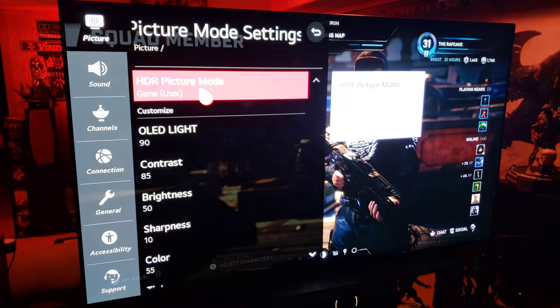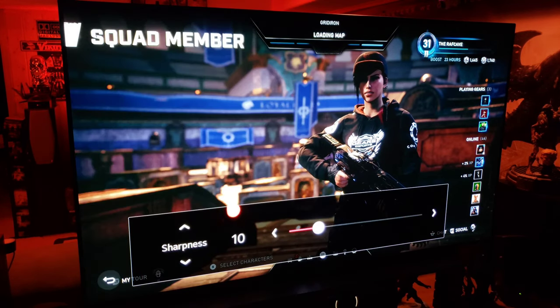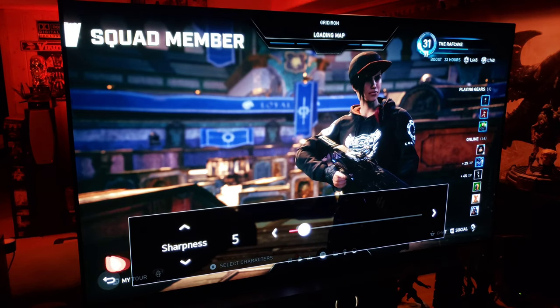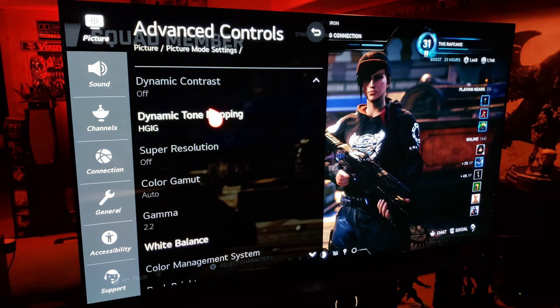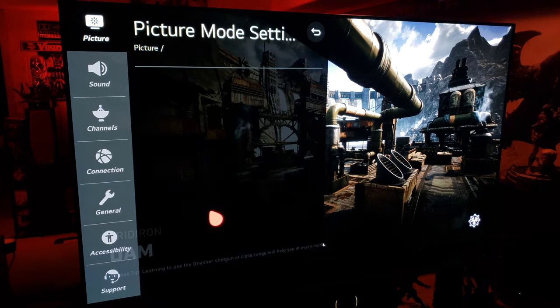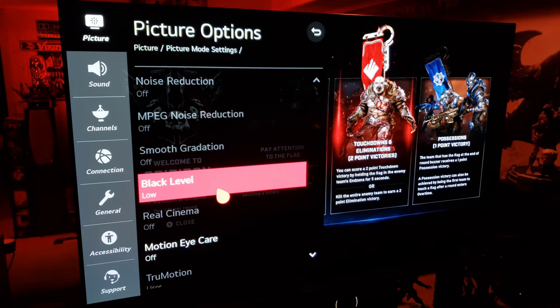HDR picture 90, 85, 50 — those are my settings. Let's bring this down to 5 and color 55. Advanced controls: HGIG, HDR gaming info group, fantastic, warm one for color temp. Picture options off, black level auto.